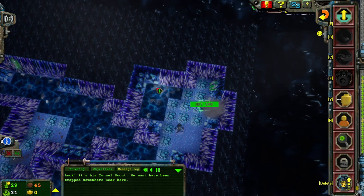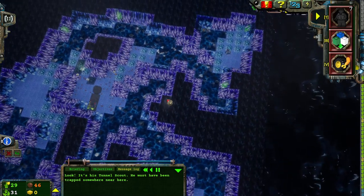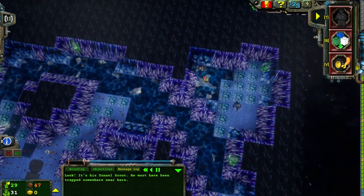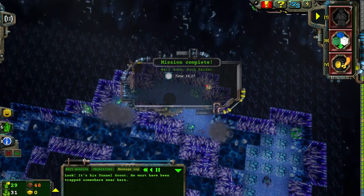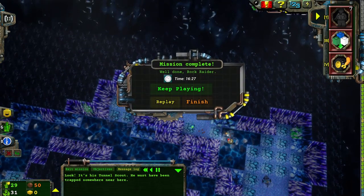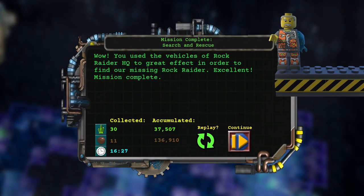I suspect this is solid rock. Yep, that's what I figured. Not a big deal though. There we go. Wow! You trained a pilot and used a Tunnel Scout to find our missing Rock Raider. Excellent! Mission complete!